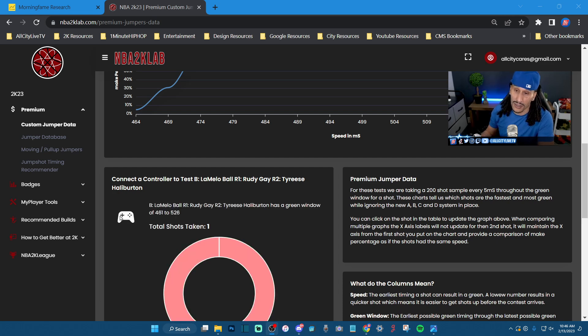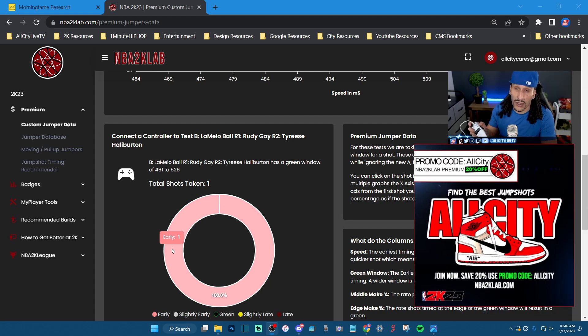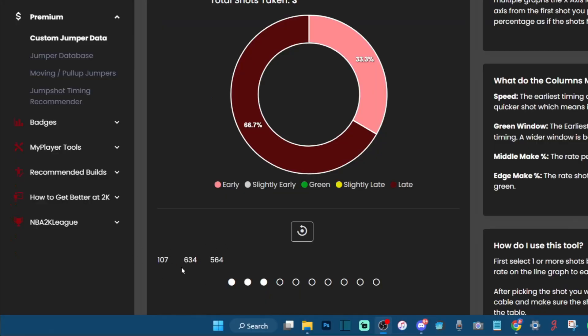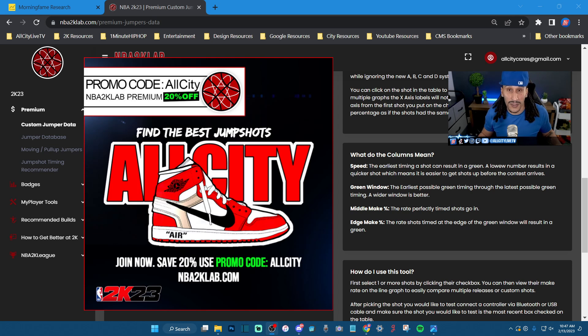Hit square and you guys can see you get real-time feedback — this is why I highly recommend NBA 2K Lab Premium. You can take as many shots as you like to try and hit that green window, and it'll give you consistent feedback letting you know if you're shooting early, slightly early, green, slightly late, or late. These numbers are the feedback timing on your shot — so if I shot 564 and I'm trying to hit 504, you'll just keep working until you see your green percentage start increasing, meaning you're actually learning the timing on that particular jump shot. Use promo code ALLCITY — it helps us out here on the channel and saves you guys 20% on NBA2KLab.com premium service.